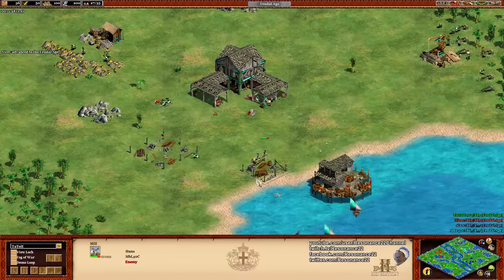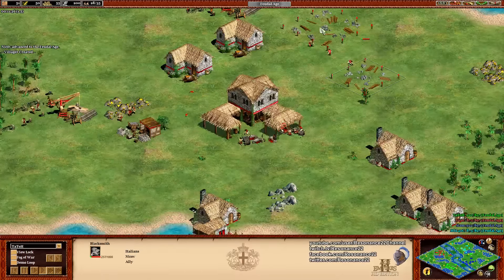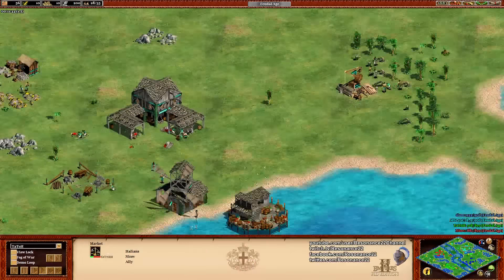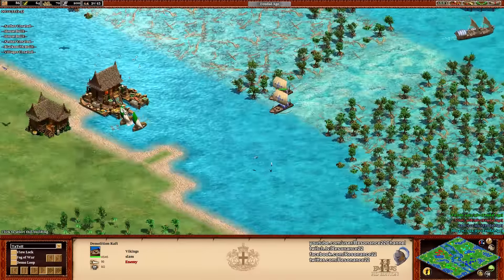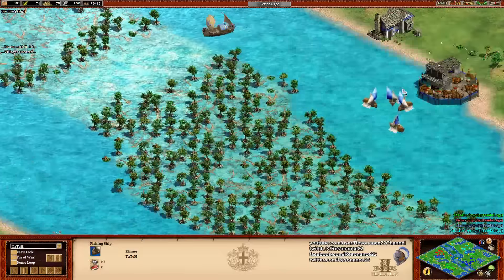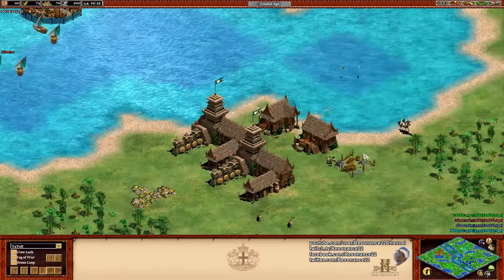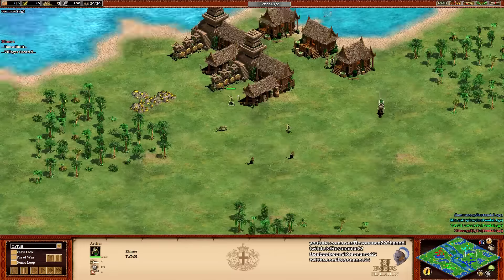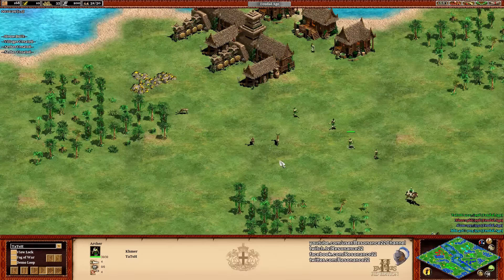This is potentially devastating to Slam's economy if he doesn't scout it. Meanwhile at the north of the map, both players are being very passive - a market blacksmith from Nikov and a market blacksmith from MBL - they're just fast castling. On the water, Slam is coming in with demolition ships, and we're going to see these fishing ships just get blown up. Tato has nothing on the water now, and that's going to signal the alarm bells to Slam. Tato just letting his fishing ships get blown up - Slam will immediately realize Tato's not going water, so what is he doing?